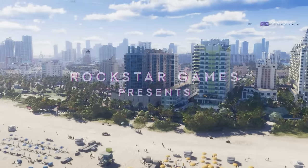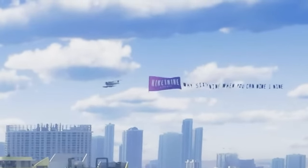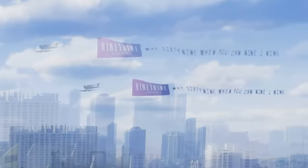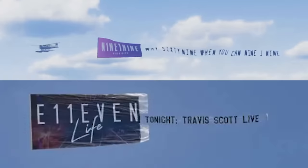Next up, we see an airplane flying a banner high above the sky that says Club 919. A lot of viewers pointed this out in the live stream — Club 919 in GTA 6 is an in-game parody of Club 11, which flies banners around real-life Miami just like this.